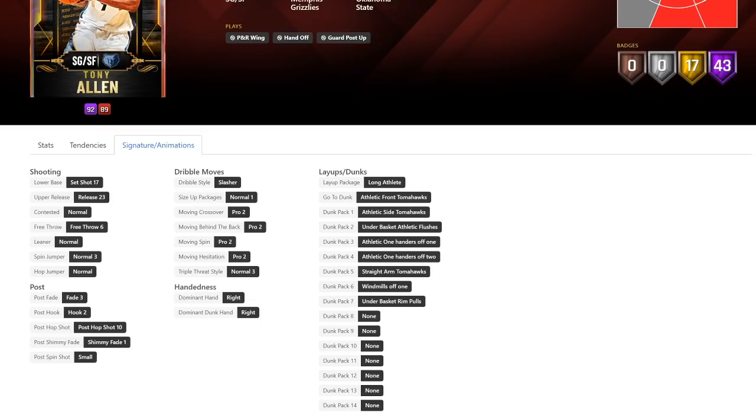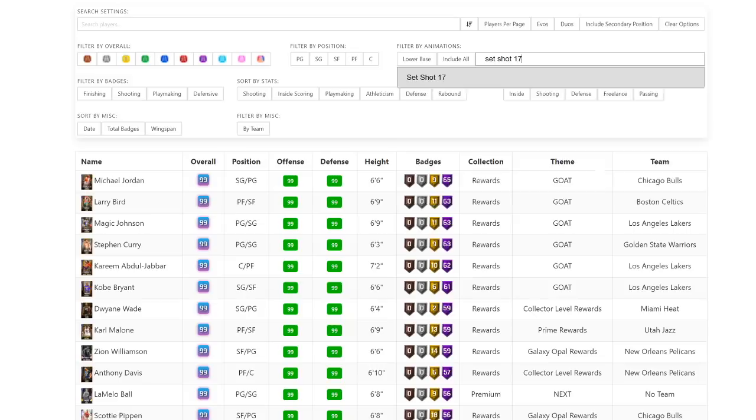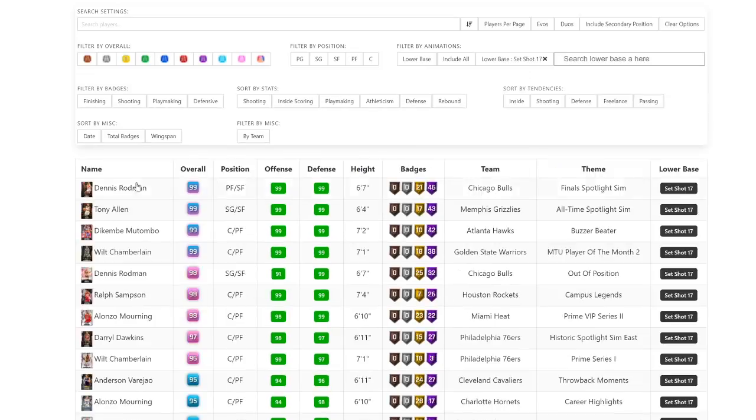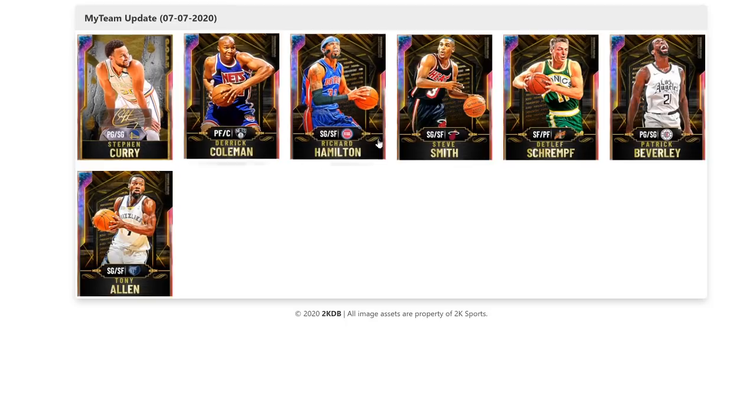The leaner is normal. He's got the Pro 2 between the legs. Pro 2 behind the back is terrible. Set shot 17 turns out to be Dennis Rodman's release — that is beyond awful. Like, that release alone, it doesn't matter what his stats are. That's garbage.